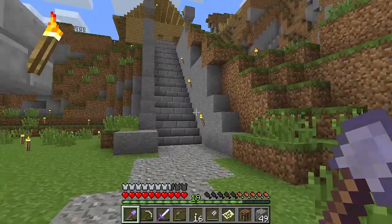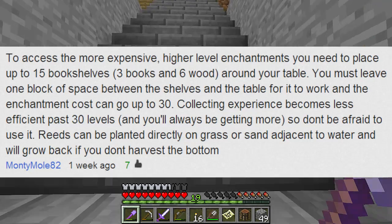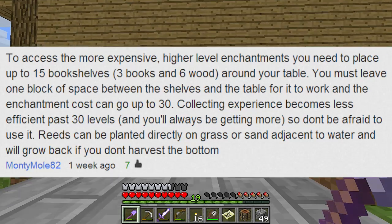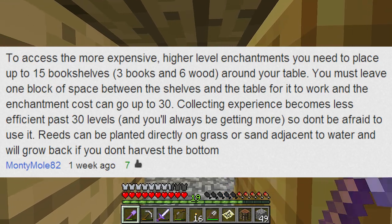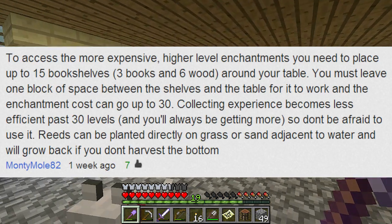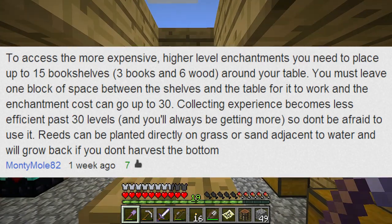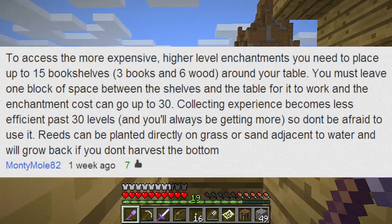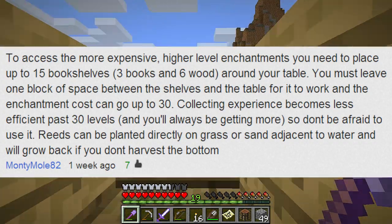I've got a piece of advice from MontyMole82, and it says: to access the more expensive, higher-level enchantments, you need to place up to 15 bookshelves — 3 books and 6 wood — around your table. You must leave one block of space between the shelves and the table for it to work, and the enchantment costs can go up to 30. Collecting experience becomes less efficient past 30 levels. Reeds can be planted directly on grass or sand adjacent to water, and will grow back if you don't harvest the bottom.